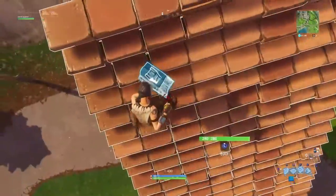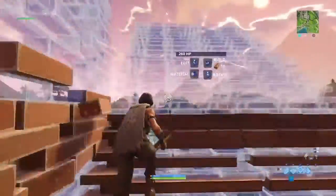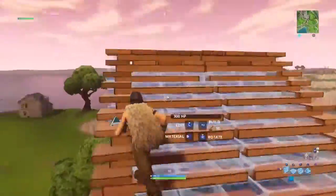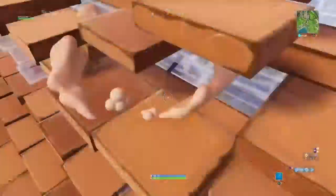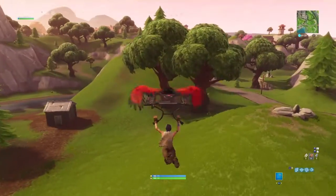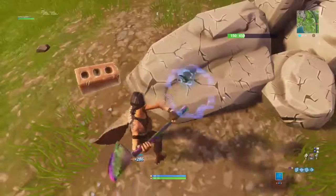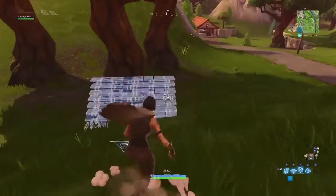A 90 turn is basically just doing a 90-degree angle, and this is the one that a lot of people use, that I sometimes use. That's basically it — it's really easy to do. But today, I'm going to show you a way faster way of getting high ground with a 90-degree turn, and without wasting as many mats.